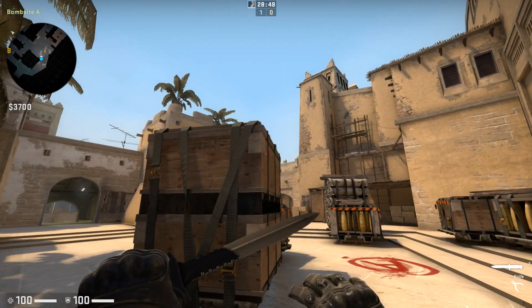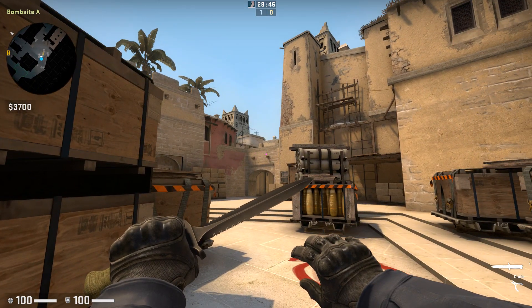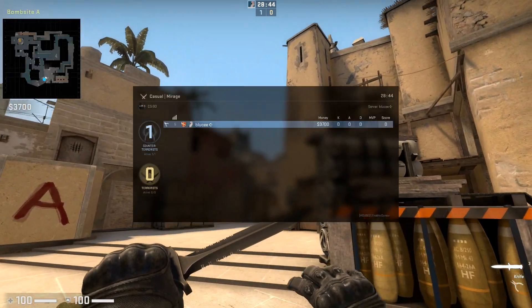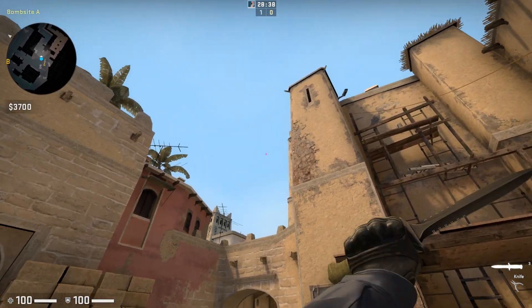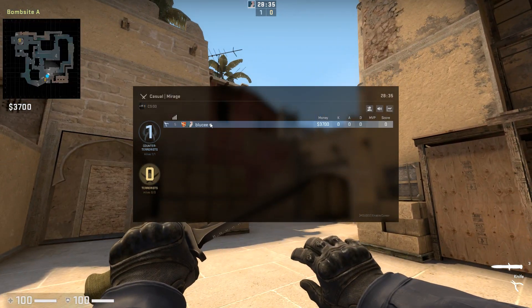Before I get started, I just want to say something — there's this new update CSGO added. So where you would see all the players, for me it's tab, you're going to see all the players, and let's say you love my crosshair or something like that. So you're going to click on the person's name.